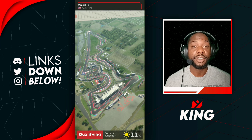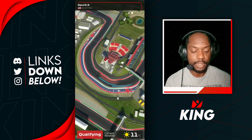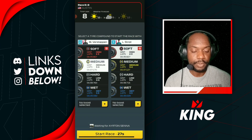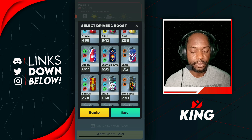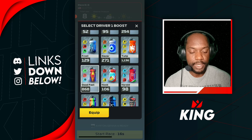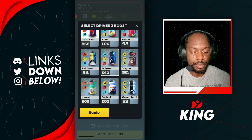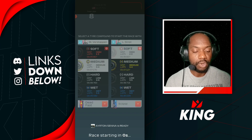Here we go for our final race of the video — we are on Austin for this one. Let's see what kind of qualifiers we can pull. P9 and P12 for us. I want to go for some form of speed in this one — not going karma at all. I'm going to go Dead Fast for Verstappen. And for Stroll, I want something with overtake and speed, so I'm going to go Eclipse. Let's go — going for raw power here.